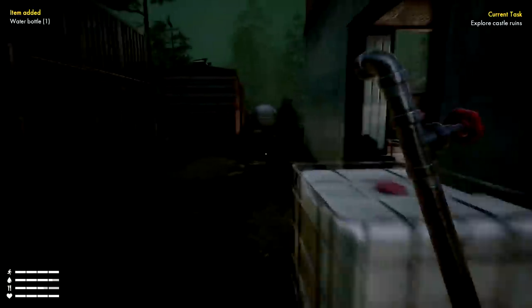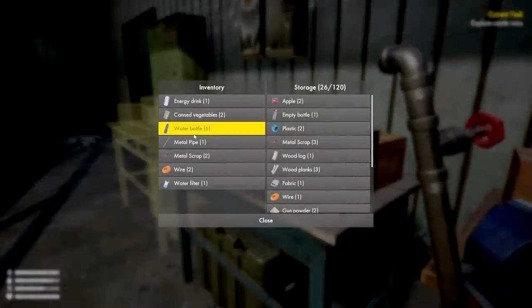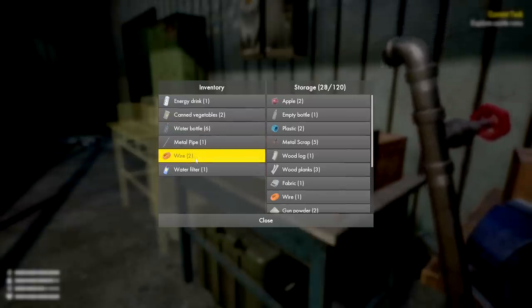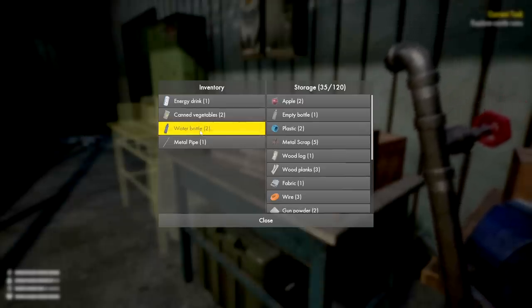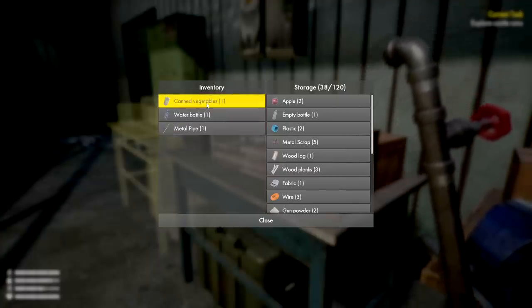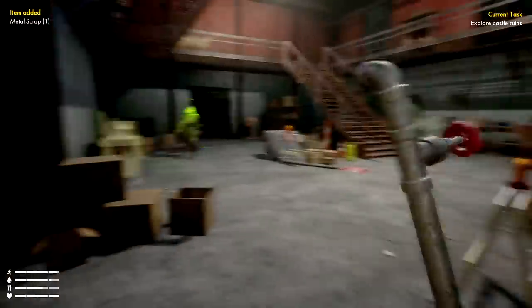We found a couple extra water bottles. That filter does a pretty good job — it should in real life too, filters last for quite a long time, lots of refills. Some games give you one filter and you're like come on — this is much better. We got six bottles of water. We're going to put the scrap and wire away, keep one bottle of water and one food in case of emergency.